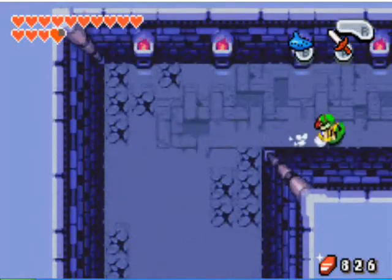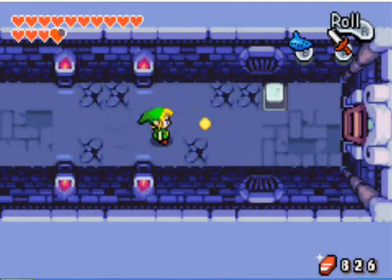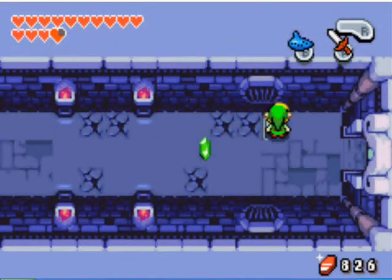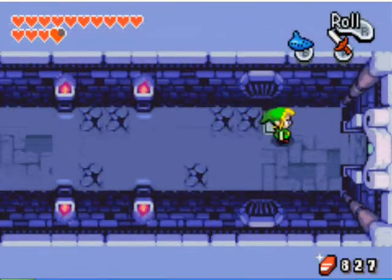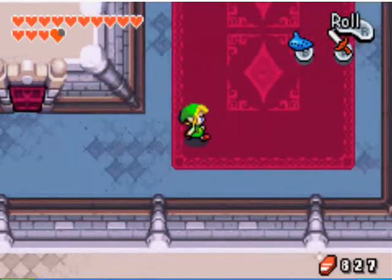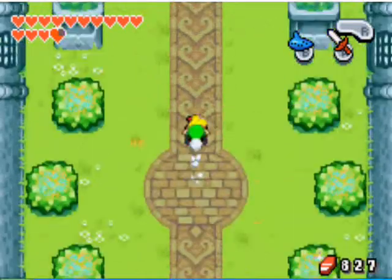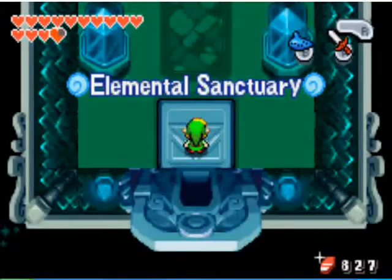You can kill the ropes here, but you don't have to. All you have to do is step on the switch and then head through the door. In here you'll be in Hyrule Castle now, and you can head back up into the Elemental Sanctuary.